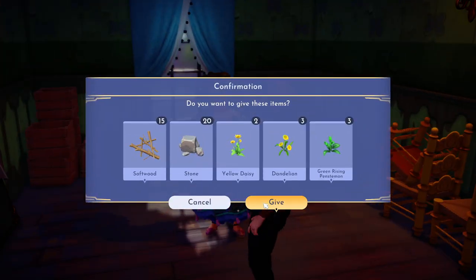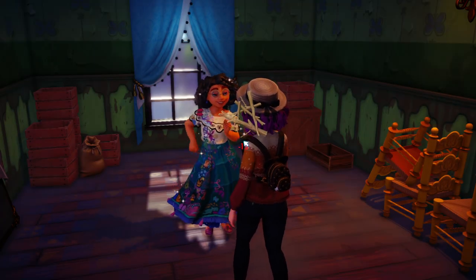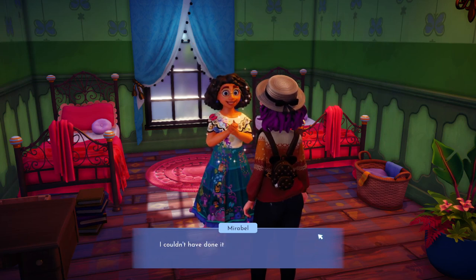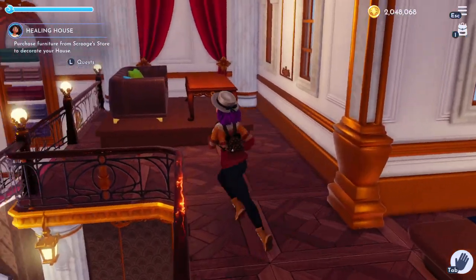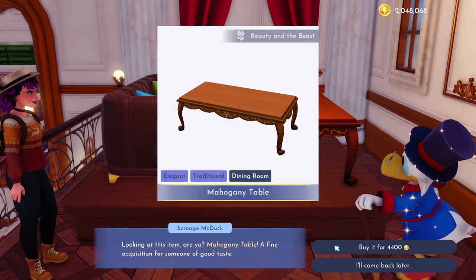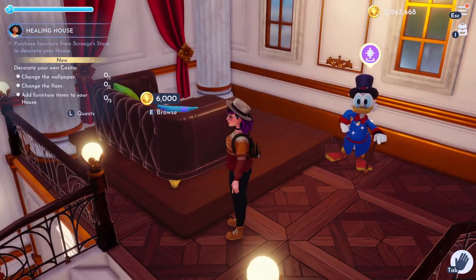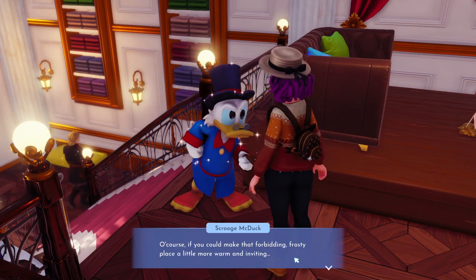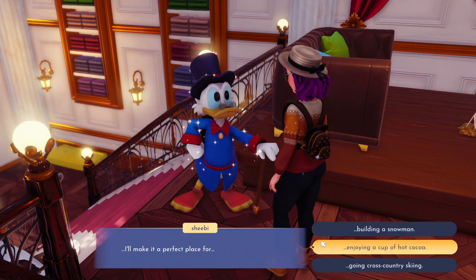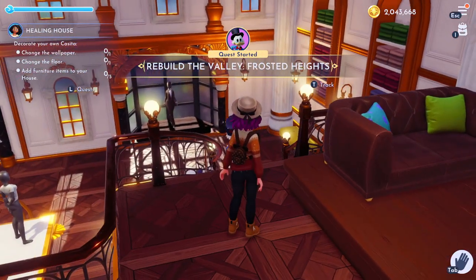She's going to fix up the house and it's going to look so freaking cute — it just goes from looking like this to looking like this. I love that she does that little dance. Then she's going to say your casita needs some work too, so she's going to send us to Scrooge to buy something. I think you can buy literally any furniture piece, so if you don't really care, you can just buy whatever is cheapest. This is also going to trigger a new quest for Scrooge, so might as well pick that up while you're here.